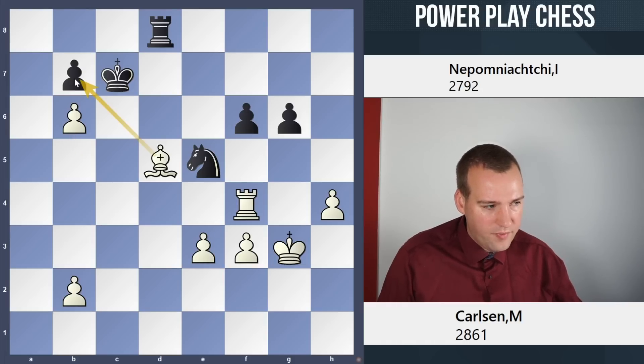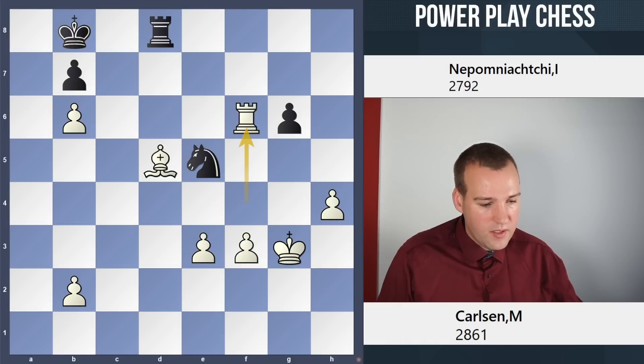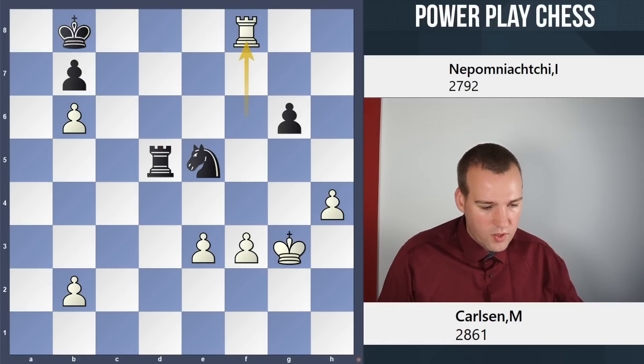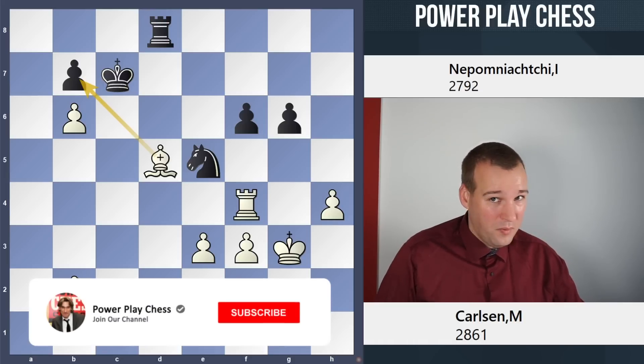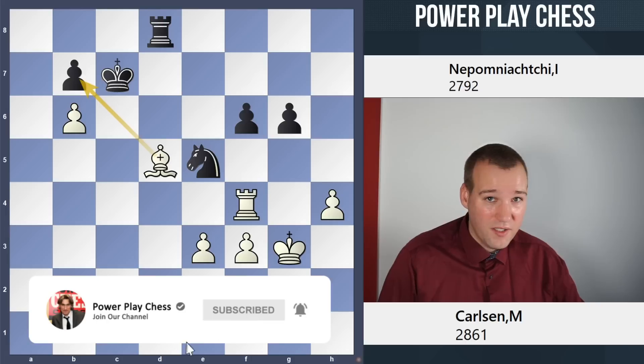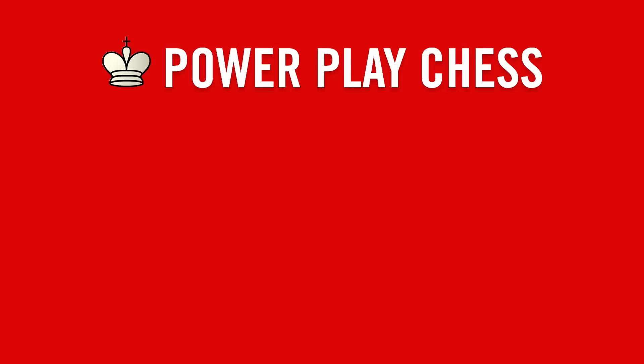So thanks to the move b6, that's a fantastic positional performance in round one by Magnus. I cannot wait to see what's going to happen — is he really going to get to 2900? Winning against high-class opposition like Jan Nepomniachtchi is another step in that direction. Let's see what's going to happen in the next couple of rounds. We'll see you next time.